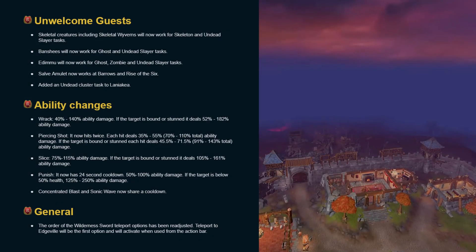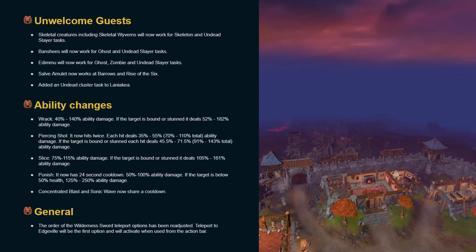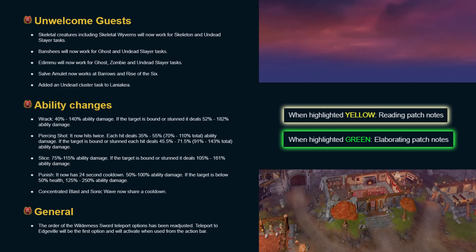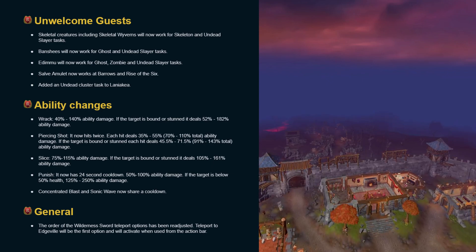Hello and welcome to my patch notes rundown for the 11th of April. This week's update introduces the slayer expansion to the for 4 in 3 content, along with a few additions to the undead category that now work with the salve amulet and some pretty notable ability changes. Without further ado, let's get right into it.